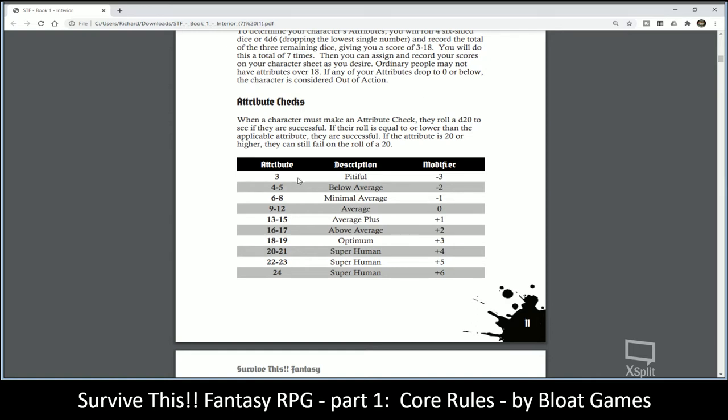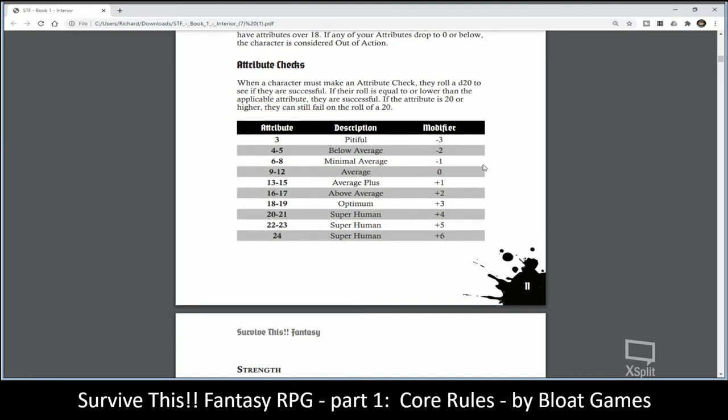Attributes run normally from 3 to 18. You use a system of rolling 4d6 and dropping the lowest number — a very common D&D mechanic, that's Method 3 in First Edition Advanced. Attributes have a modifier attached based on your score: an 18 or 19 is optimum at plus three, and a 3 is pitiful at minus three.